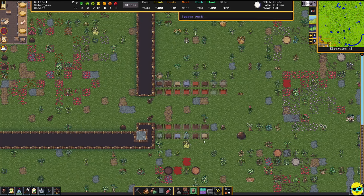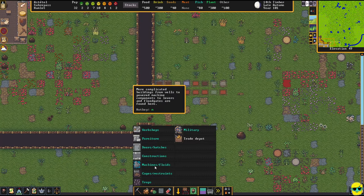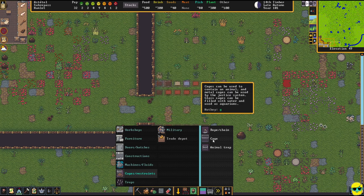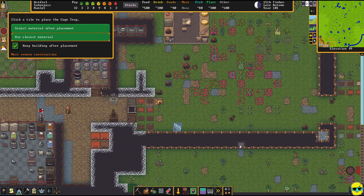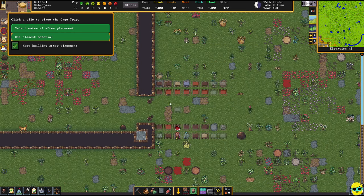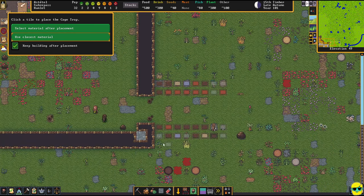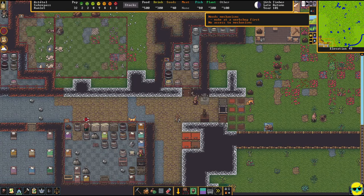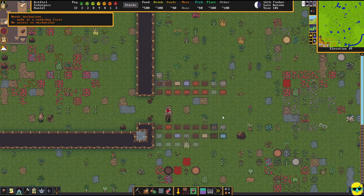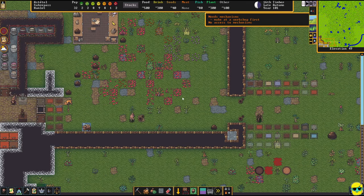I'm going to build some more cage traps — cages, traps, cage trap here, here, here, here. I'm building a ton of these and I don't mind having too many. Sometimes they don't trigger the trap when enemies walk over it, so I want to give them the opportunity.